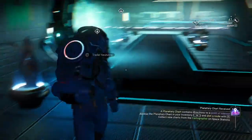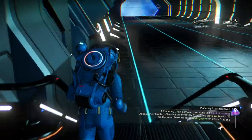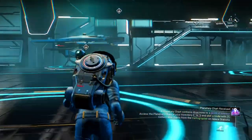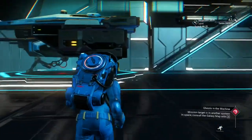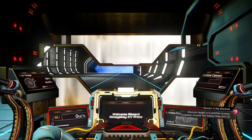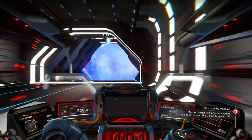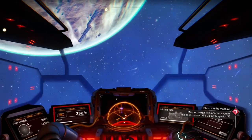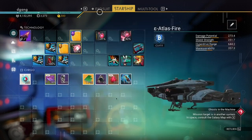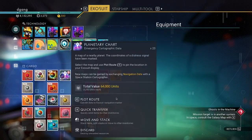Okay, there'll be emergency signals — those will be for the crashed ships. We'll explore the planets a little bit while we're doing this. Let's just head out of the space station. Okay, you go tab.